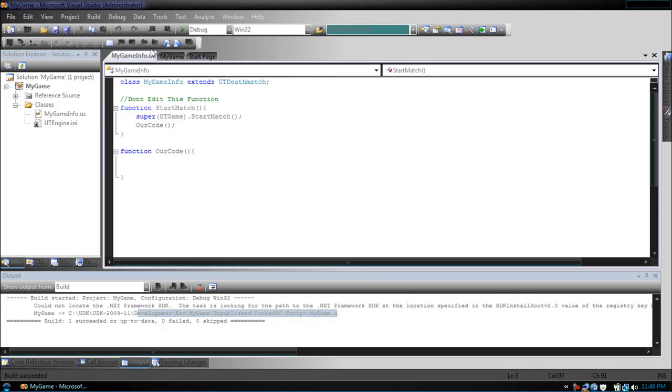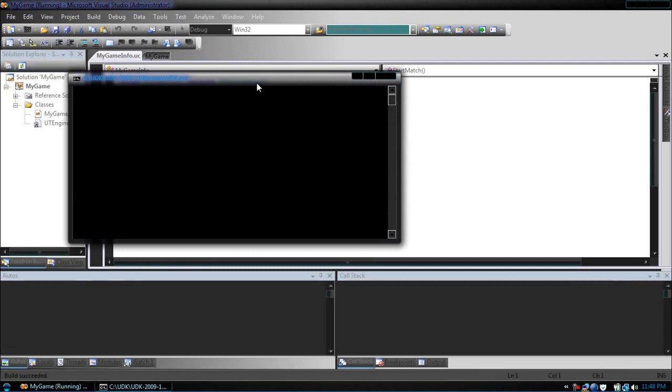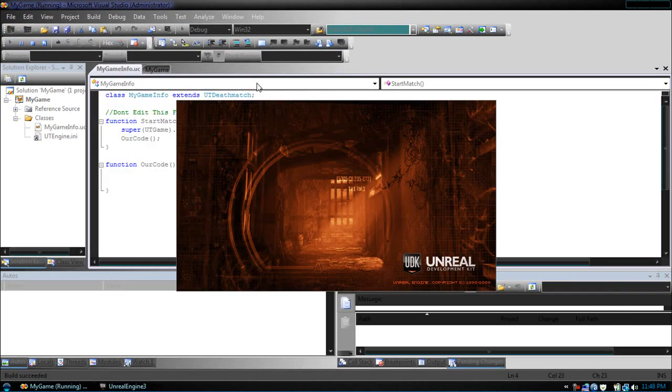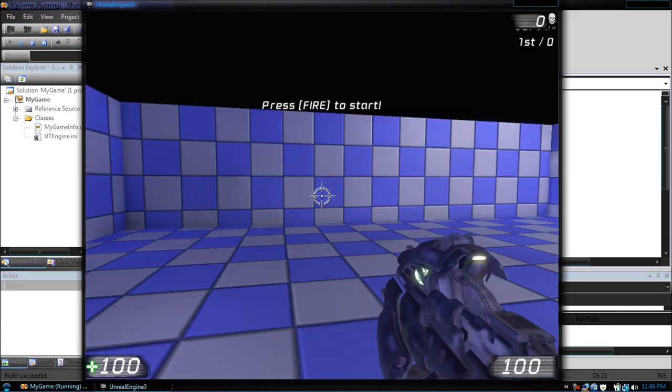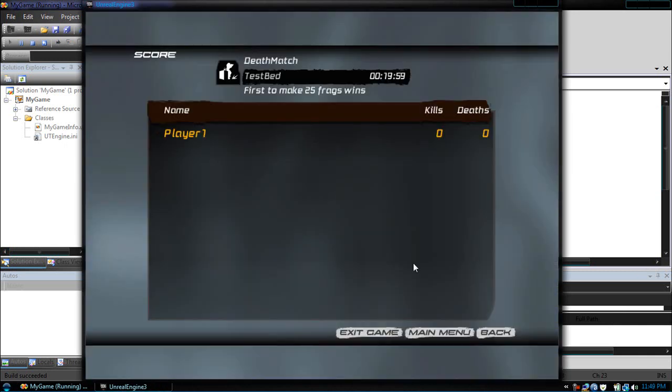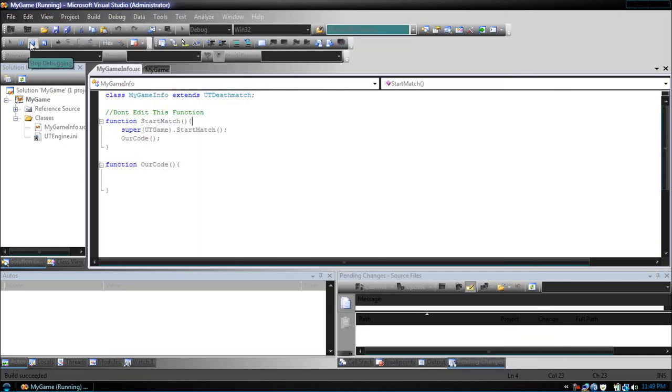So now if we want to test it, let's run this — start debugging — and it will start up our game. Now as you can notice, it didn't come up with the log console, which isn't very useful for our scripting tutorials. So let's close out of this. You'll notice that when we exit the game, Visual Studio isn't very good at stopping the debugging process. So just click to stop.